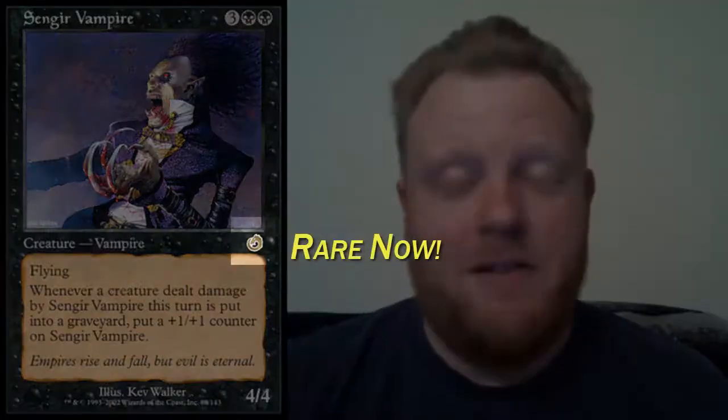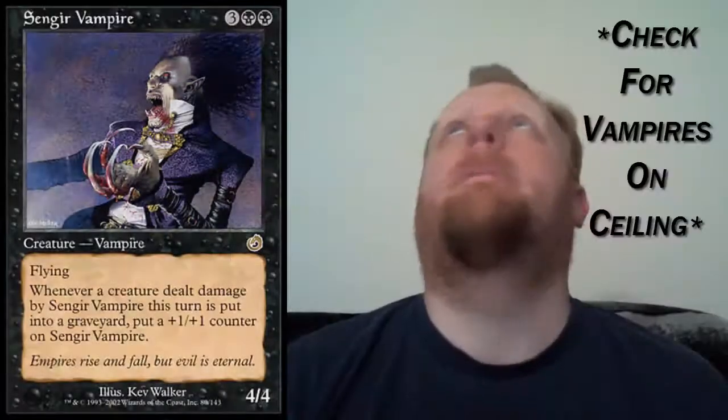Then it came back in Torment with this art right here, which is awesome. Then 9th edition, 10th edition, still rare. And in 12th they decided it's not really rare anymore, so it's an uncommon again. And then in 13th, and finally 15th. It was also printed in Masters Edition 4 online, Duel Deck Sorin vs. Tibalt — I'm gonna guess in Sorin's deck — Beatdown with this art, reminiscent of the Baron. Pretty cool. And also in Battle Royale with the original art.